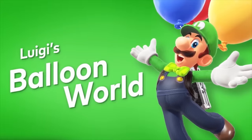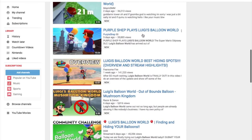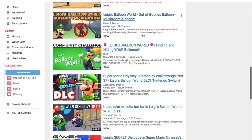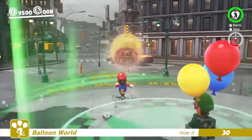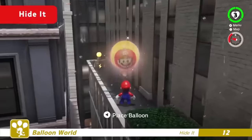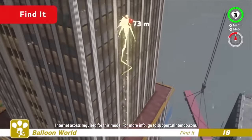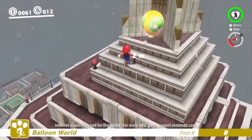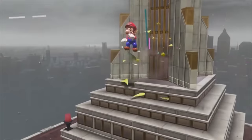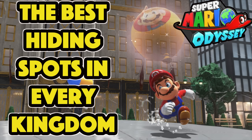Luigi's Balloon World, a highly addictive Super Mario Odyssey DLC, has quickly become one of the most played games on YouTube and is a smash hit among the speedrunning community. The objective of this minigame is to place a balloon in a very hidden place within your chosen kingdom. Other players try to find your balloon and vice versa for the prize of coins and leaderboard ranks. The idea is to make your balloon difficult for people to find, which is why I'm making today's video. My name is Copycat, and welcome to the best hiding places for each kingdom in Luigi's Balloon World.